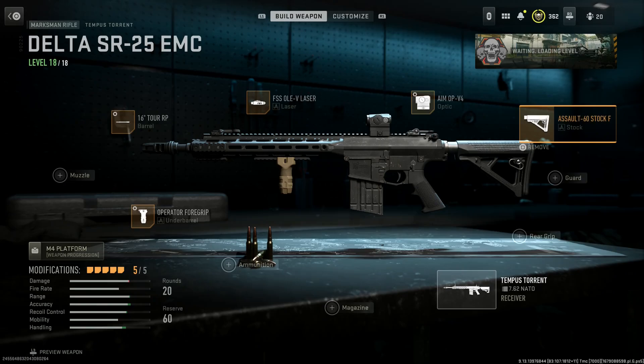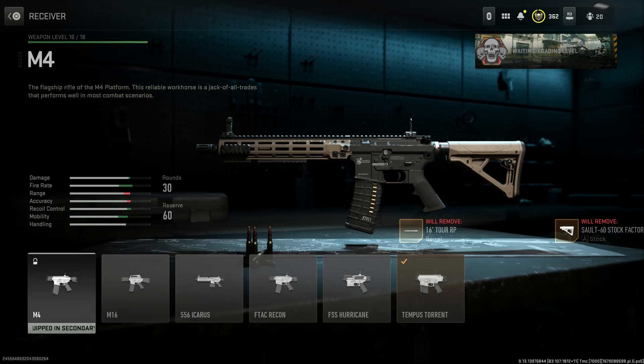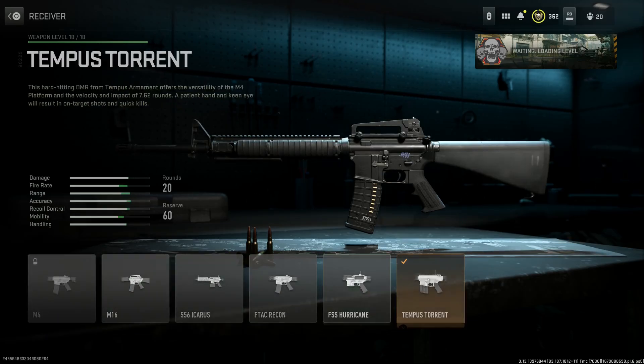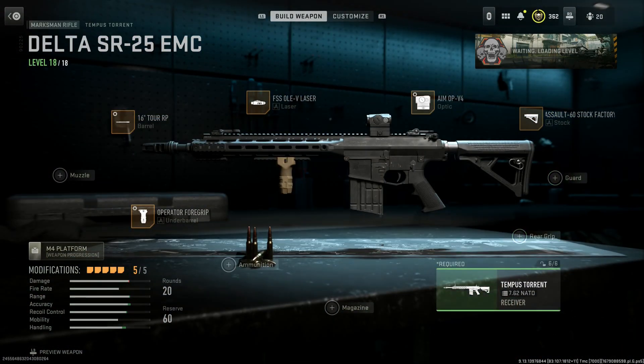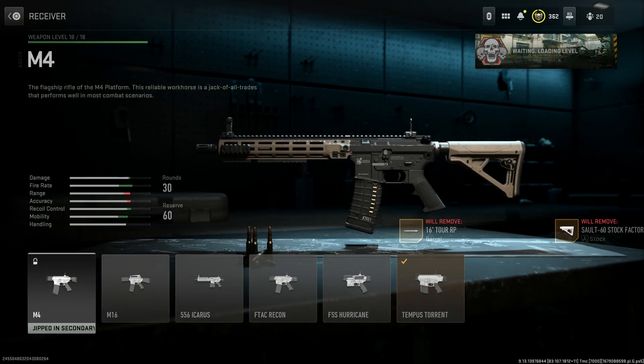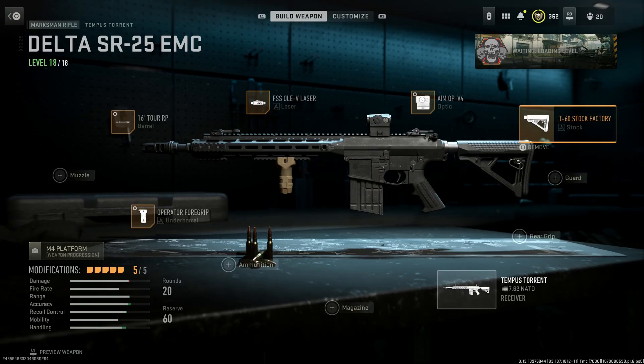Now I'm running an M4 buttstock on this. For multiplayer — this is private matches where I'm building this, but you can still do it in multiplayer. You just need to go to the receiver, select the M4, put the buttstock you want on the M4 while the M4 is selected, and then reselect the receiver back to the Tempest Torres SR25 — and it will carry over. In multiplayer I can't select it directly; you go to receiver, select M4, put the buttstock you want on it, switch the receiver back to the Tempest Torres SR25, and it will be there. That's the workaround — I don't think they've fixed it yet.